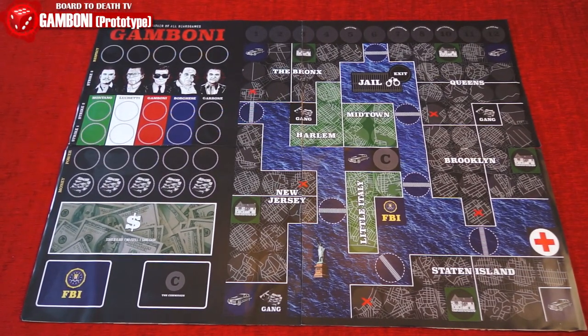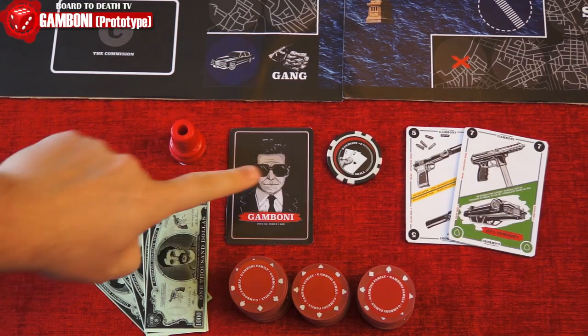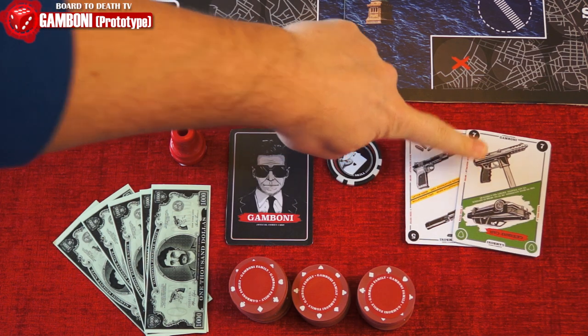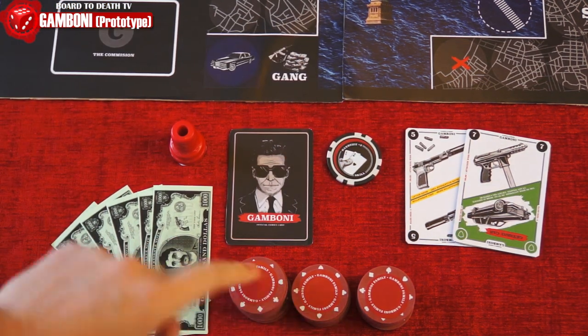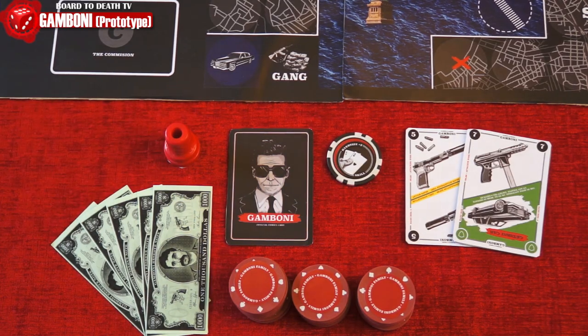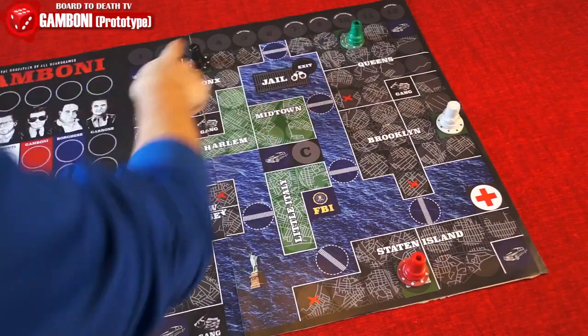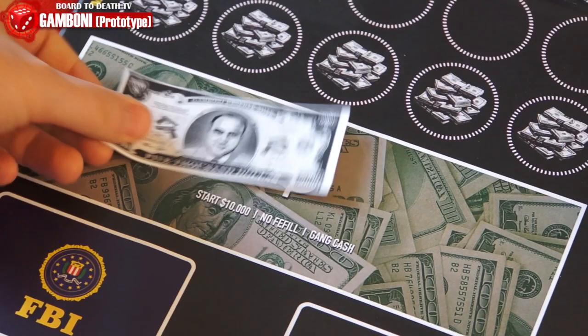Place the playing board, which represents New York, in the middle of the table. Each player will receive one boss card with the color face up, one skill chip of that family color, two weapon cards, $5,000, and a stack of territory markers of their color. Place the boss cards and family chips at the safe house. Place two family chips for strike one and two for each family. Place $10,000 in the gang cash pool.